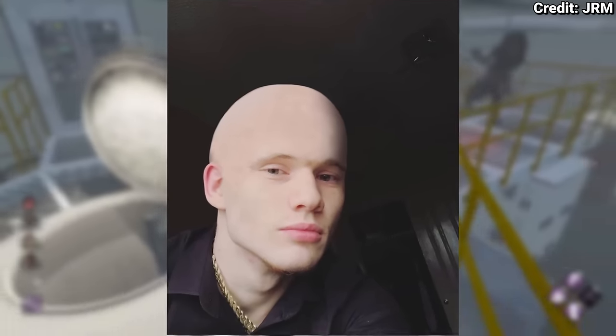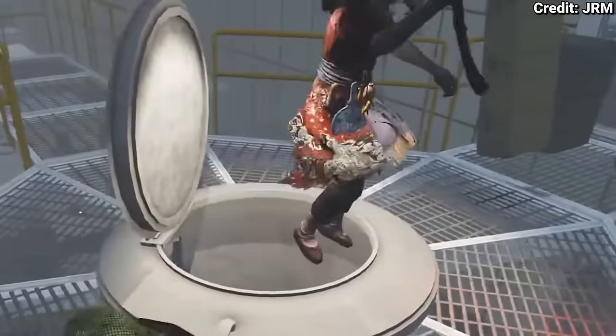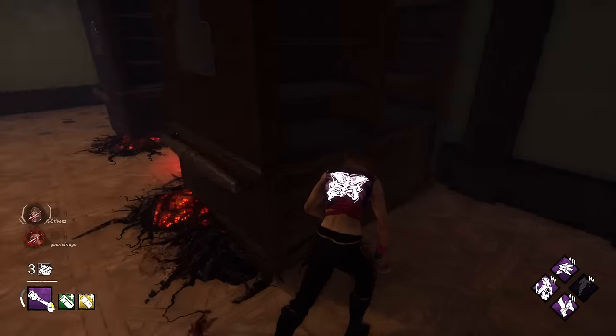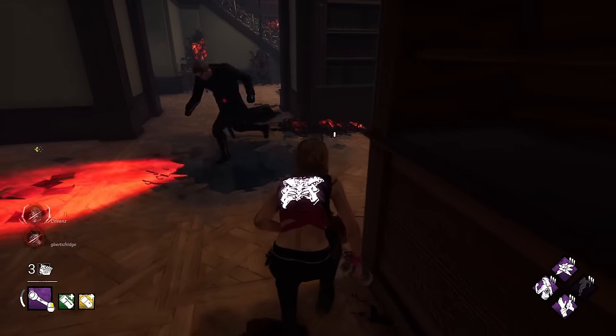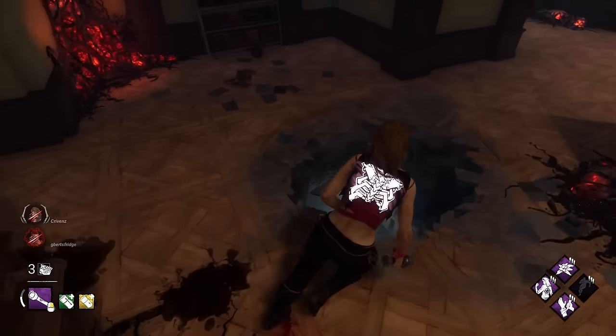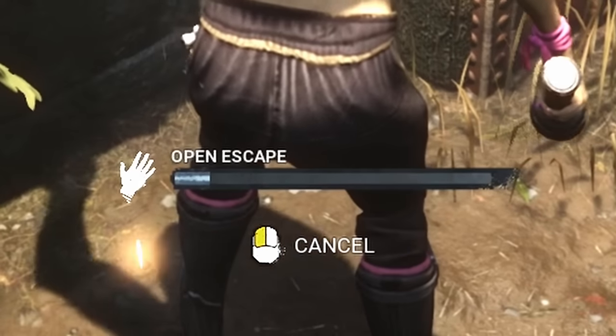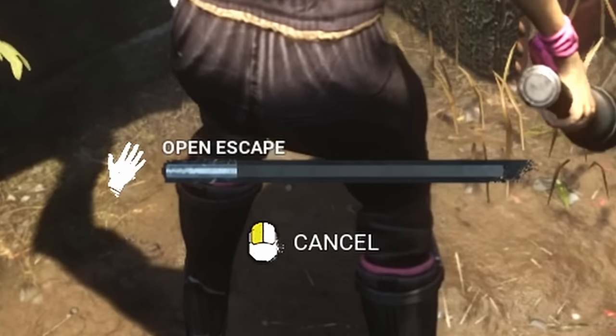The hole tech — the JRM special — is by any means forcefully putting the killer in the hole, either by losing you on accident or just being juked in there. The hole tech is the easiest way to annoy the killer and, by experience, the most satisfying. The exit gate tech involves getting an exit gate bar to just before the 'A' in escape to stop the first red light coming on.